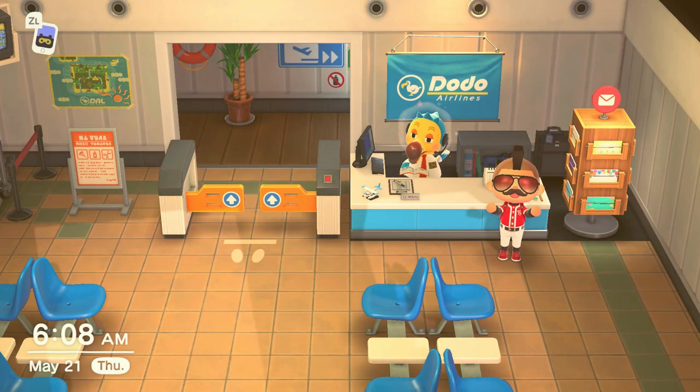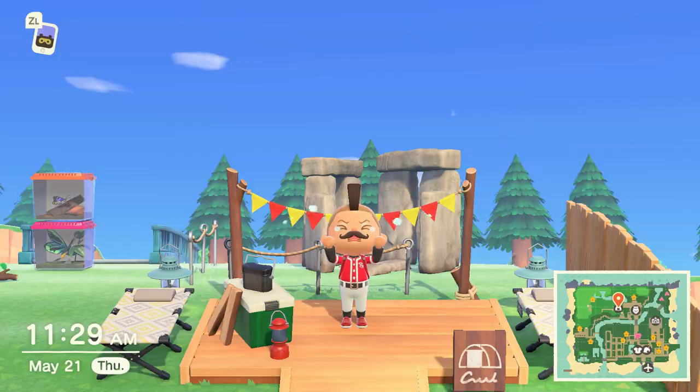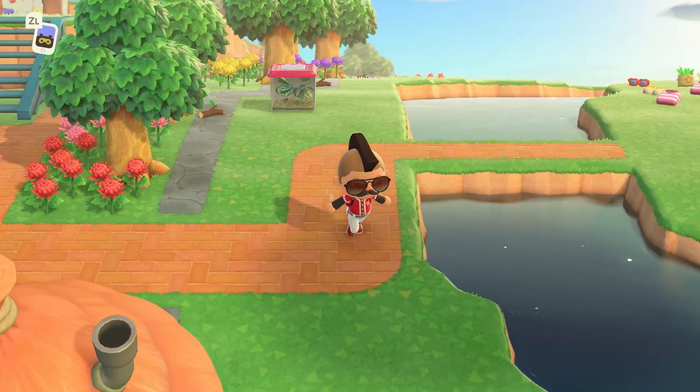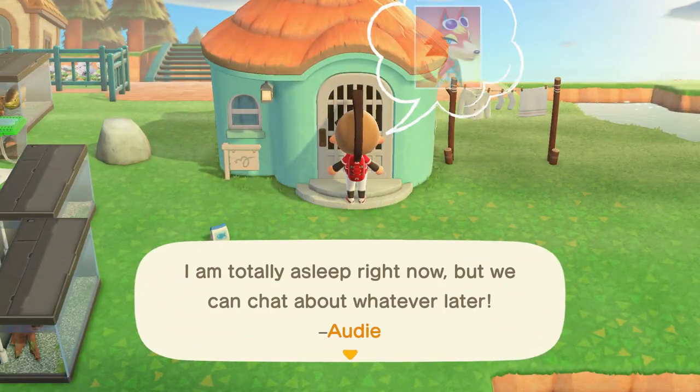I've tried searching islands for villagers with Nook Mile Tickets, which is really fun, and I've also tried waiting for villagers to show up at my campsite. But as you can imagine, the game's mechanics are a little difficult to work around — I've covered everything you need to know about the campsite mechanics in a video. But regardless, we are all looking for an easy way to fill our islands with the villagers that we've all dreamed about.